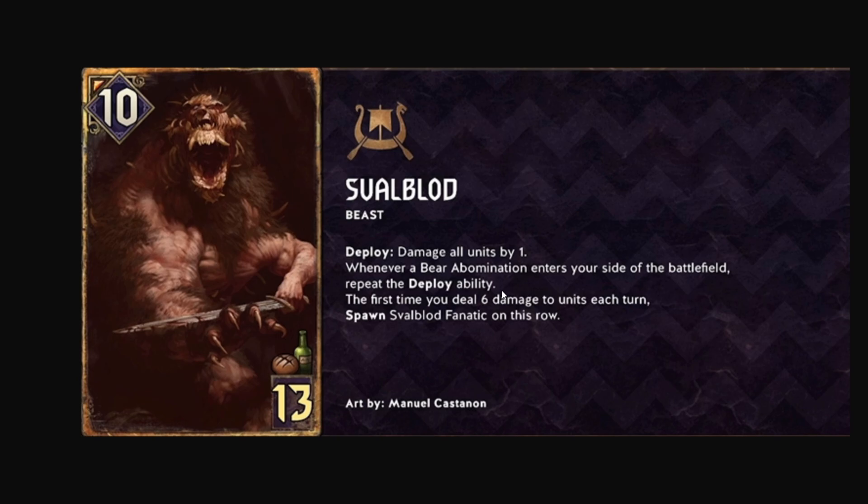You can make bear abominations off Arnvald, off Primal Savagery, and off the Earth Sign Ritual leader — a few different ways. The Fanatics transform into bear abominations after being damaged twice, so you keep getting more abominations to repeat the deploy. It's a very potent setup. A lot of these new cards seem like remove-or-lose type cards, which I'm not the biggest fan of, but they are very expensive so it's not the worst.